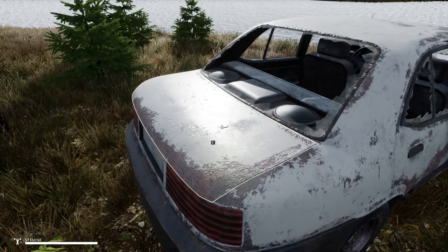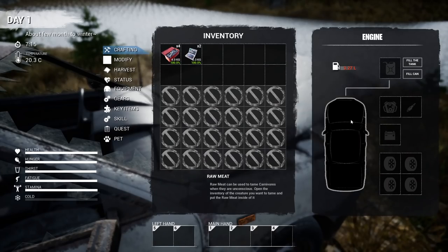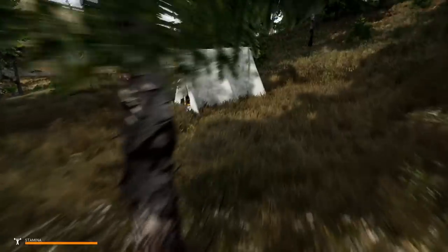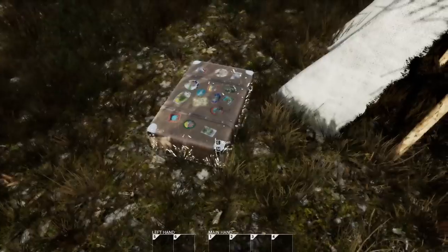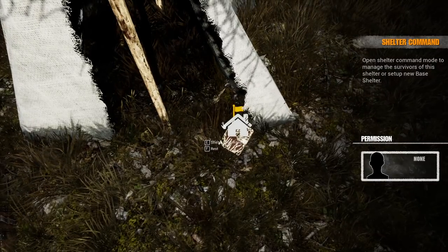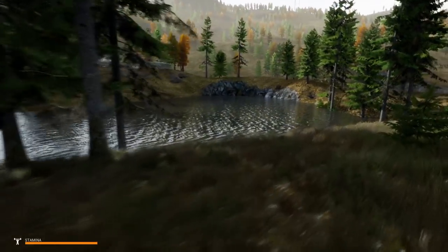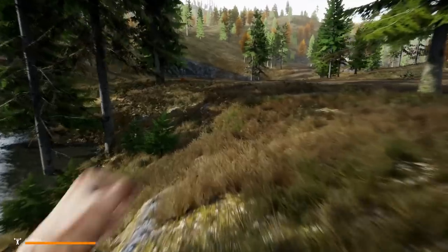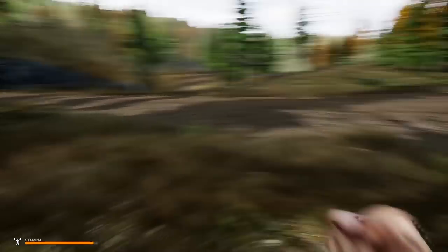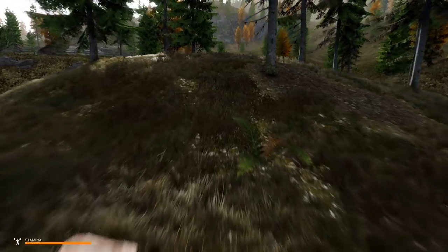Starting right now by looting this trunk. For those who don't know what Mist Survival is, it's basically an awesome survival game. We've got a shelter which is pretty interesting, and I can see a farm over there so I think we're gonna check that out. I don't know how many spawn locations there are, but I did spawn in the same exact place twice in my test game.